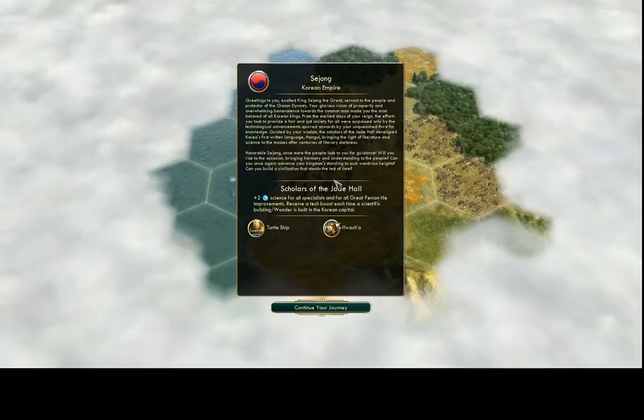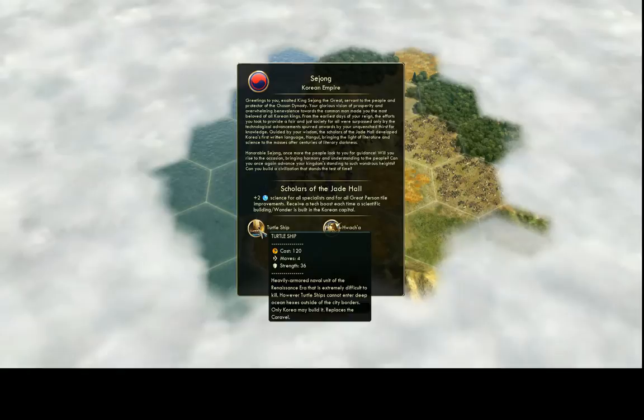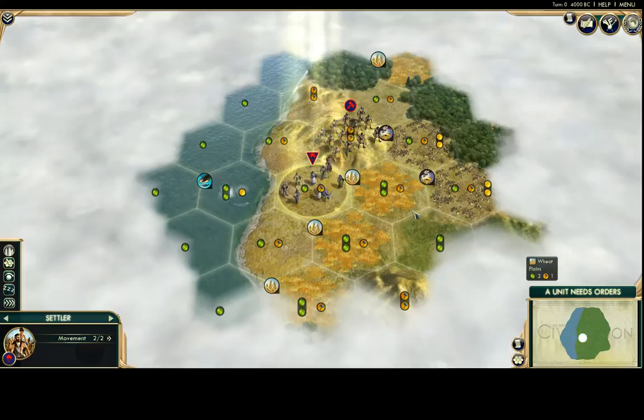Korea is built around science and great people. They don't have an offensive unit — it's a defensive unit that kills early land units but doesn't work against cities. It's a replacement for the trebuchet. Then there's the turtle ship, which replaces the caravel. It's a really strong ship but cannot go into the ocean. So again, Korea is really about their abilities rather than their unique units.